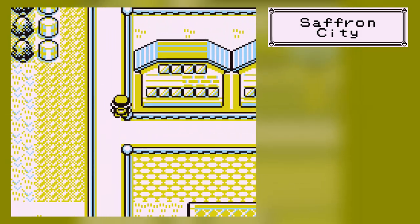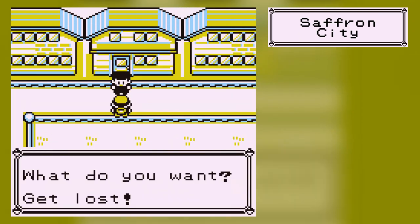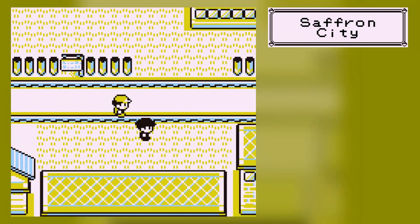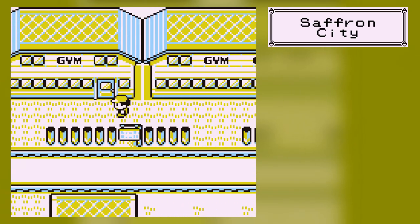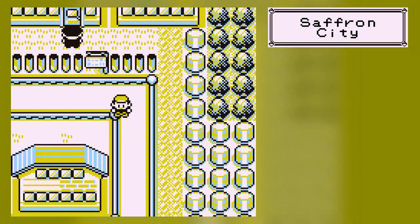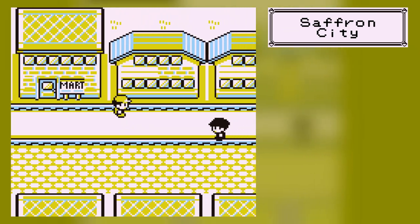Anyway, welcome to Saffron City! It's yellow. You're not allowed to head into a lot of places right now because Team Rocket are all over the place. That being said, you can enter the gym — one of them. I also wanted to talk about how many Pokemon you can get if you only have one game cartridge.